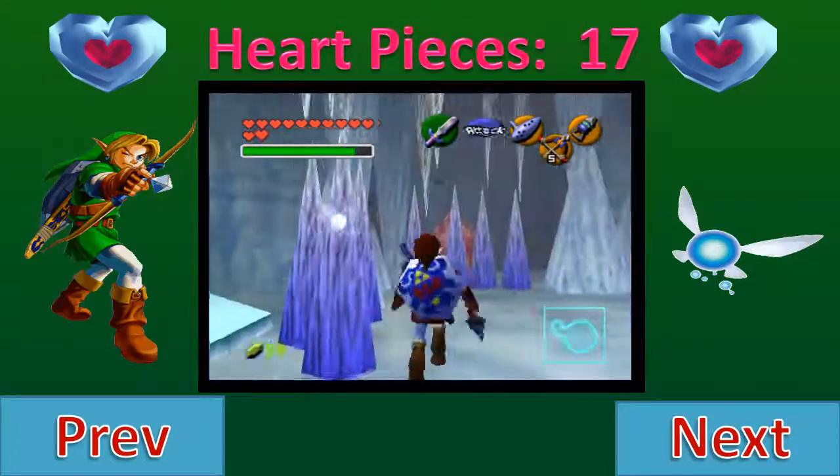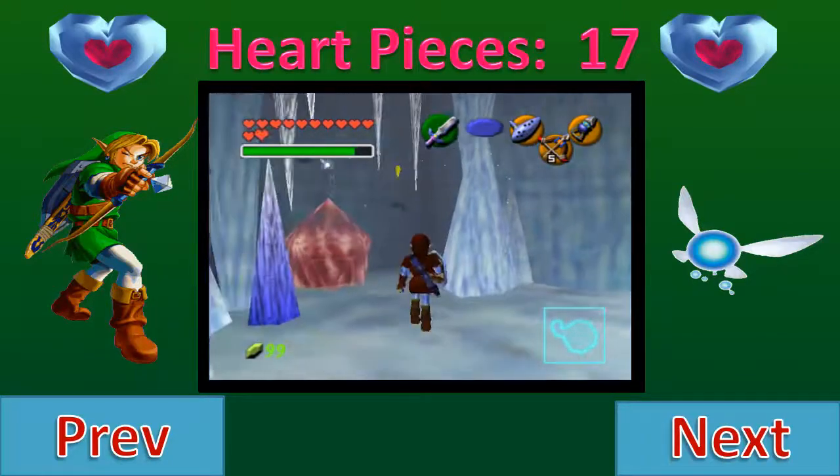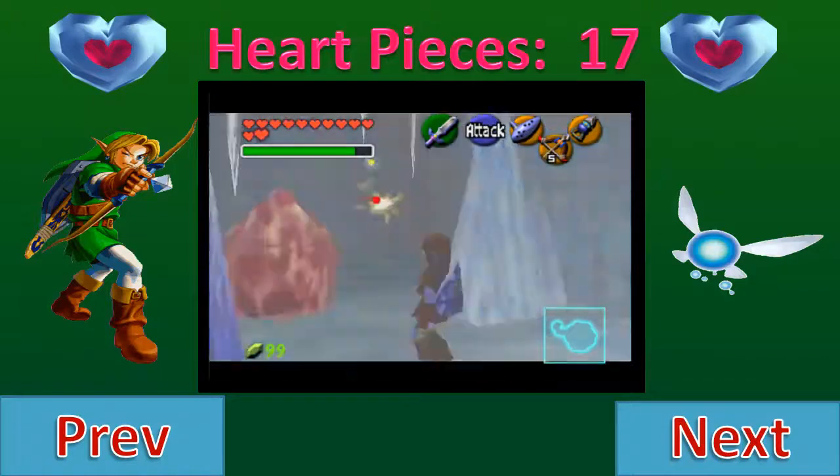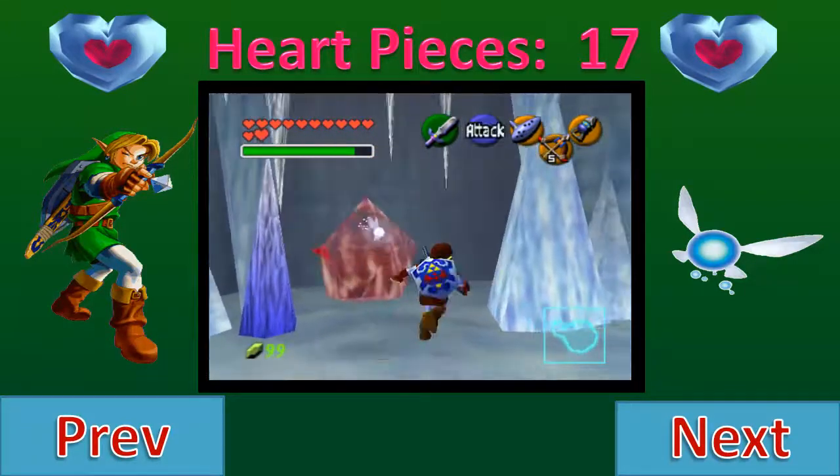So you get into this little alcove-y kind of a room, and there's a couple of keys in here which you may want to take out before they fly through the blue fire and become one of the most ridiculously annoying enemies in the game.